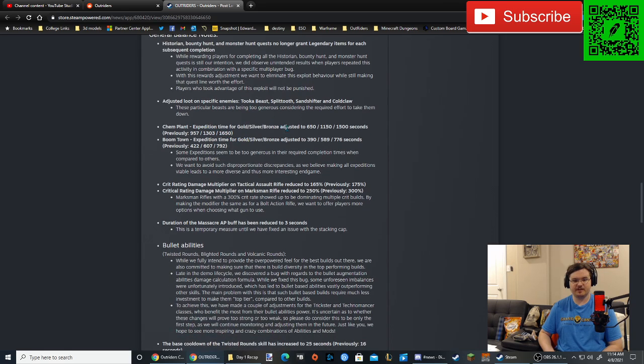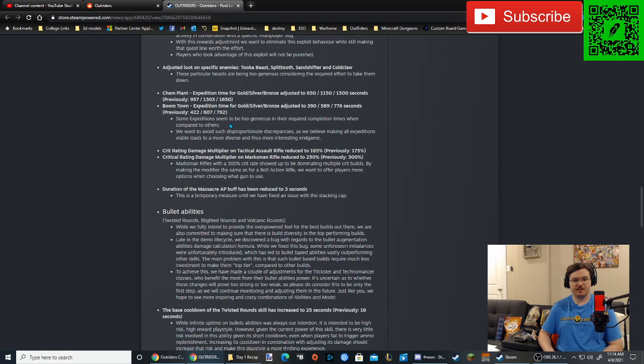Kim Plant expedition time for gold, silver, and bronze adjusted to 650, 1150, and 1500 seconds, previously 950, 1300, and 1650. So they're making this one harder — you have to do it faster. Boomtown expedition time to gold, silver, and bronze adjusted to 390, 589, and 776 seconds, from 422, 607, and 792. Again, making this a little harder. Some expeditions seem to be too generous in their required completion times compared to others. They basically don't want people just running one expedition to farm loot, and want to make all expeditions viable for a more diverse and interesting endgame.